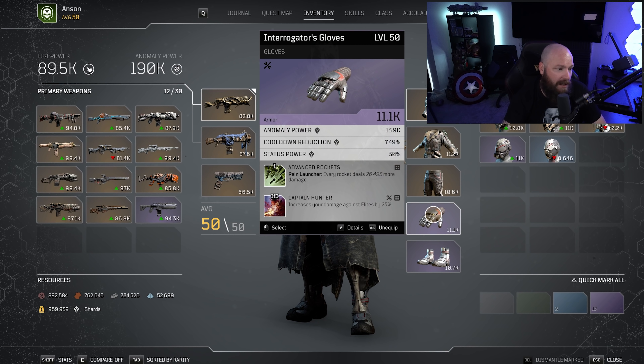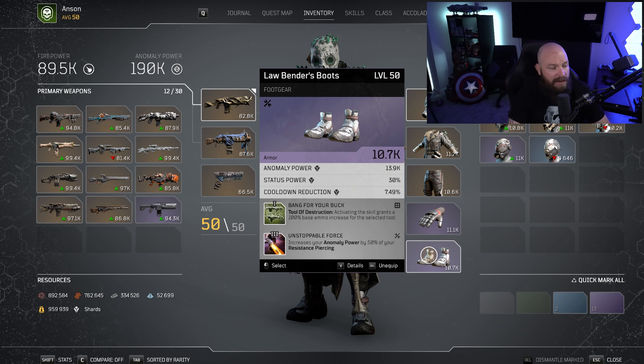On the gloves, I have an upgrade to Pain Launcher called Advanced Rockets, which just buffs each one of those little rockets' damage as well — pretty big. And we have Captain Hunter on here because of course we want to be dealing as much damage as possible to elites when they come out.